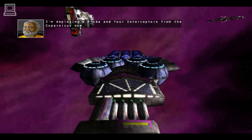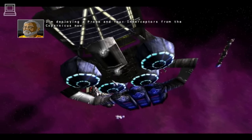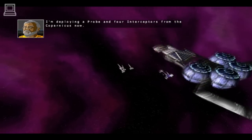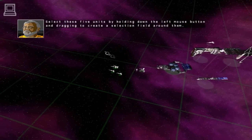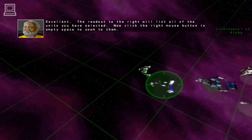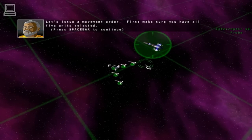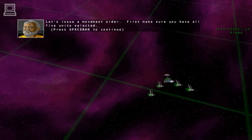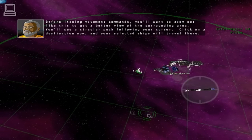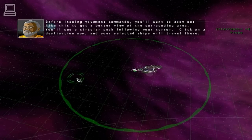I'm deploying a probe and four interceptors from the Copernicus now. Select these five units by holding down the left mouse button. The readout to the right will list all of the units you have selected. Now click the right mouse button in empty space to zoom to them. Let's issue a movement order. Make sure you have all five units selected. Zoom out to get a better view of the surrounding area. You'll see a circular puck following your cursor. Click on a destination and your selected ships will travel there.